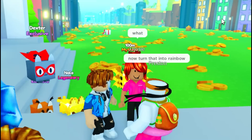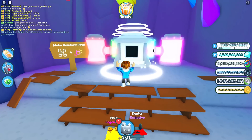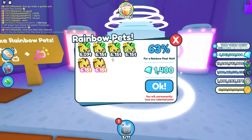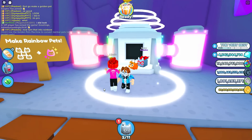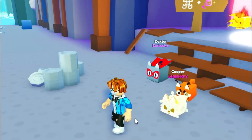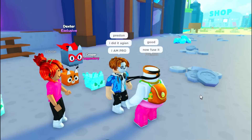'Now turn that into a rainbow pet.' Turn the golden pet that I just made into a rainbow one. Rainbow pets - a pixel wolf rainbow. I have multiple pixel wolves that are golden. A rainbow pixel wolf - did I do it? Yes, I did it! Golden rainbow pixel wolf. Preston said, 'Good.'